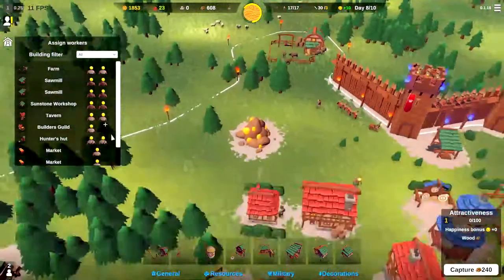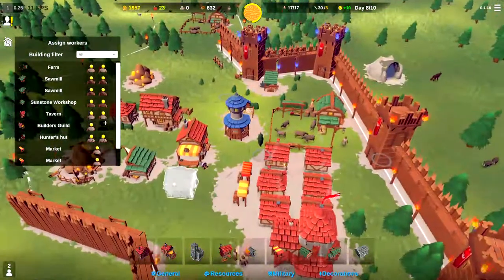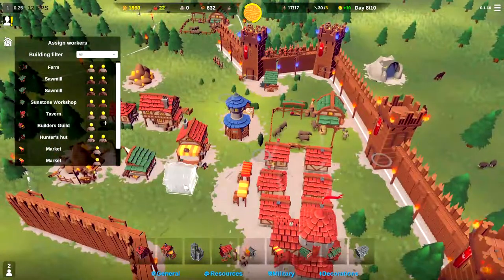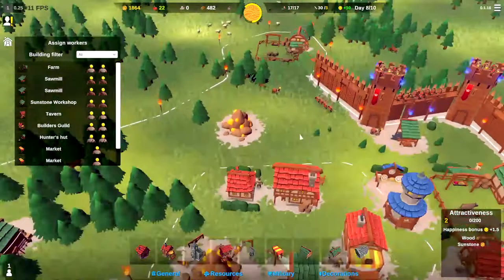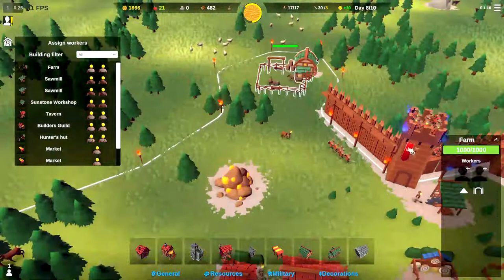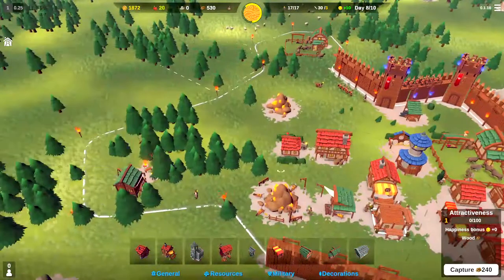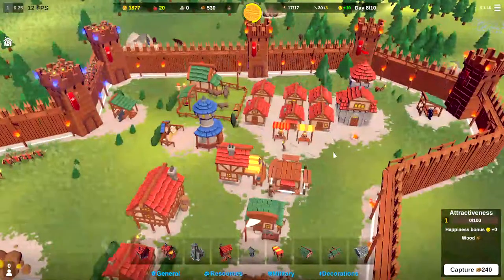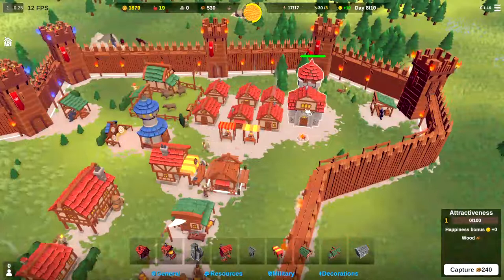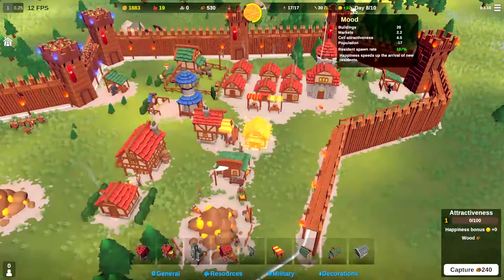The farm is being built. Let's go ahead and also put another house down so we've got plenty of people to man the farm. I'll plop a house right there, have another guy become a builder, and then we'll go ahead and assign some farmers as well. We're one short — that's okay. They'll build that next house for us, and then we'll be able to get another farmer over there once that house is built.